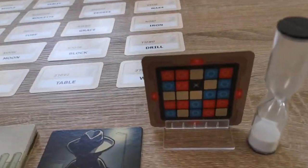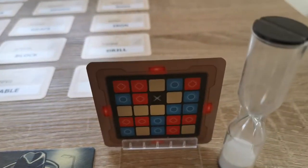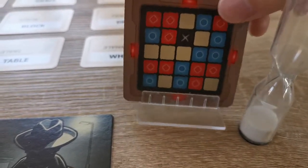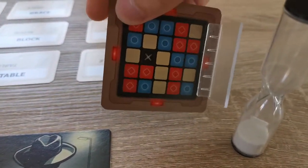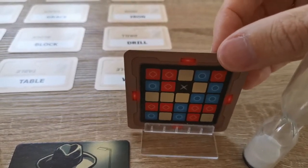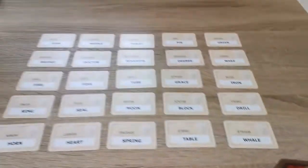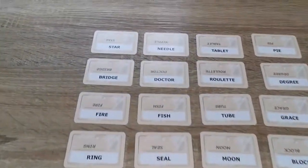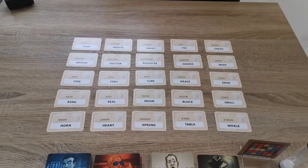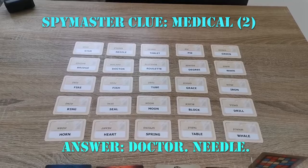The Spymaster card's lights on the side indicate which team goes first based on the orientation. The orientation can be any way you want. There's also an optional rule if people want to speed up the game or the guesses. So the blue team has seen needle and doctor, and is going to make a clue which is 'medical 2'. You're allowed a one-word clue and then the number of agents you have to find.